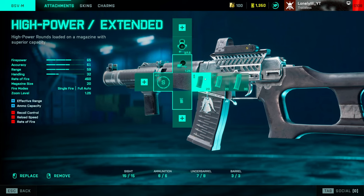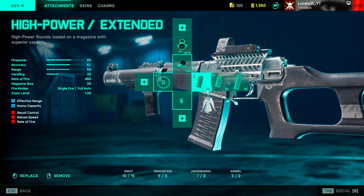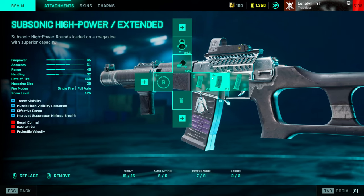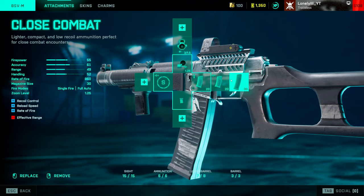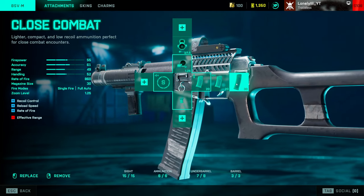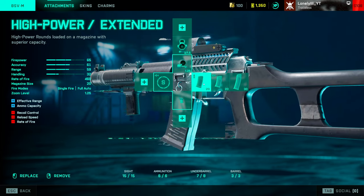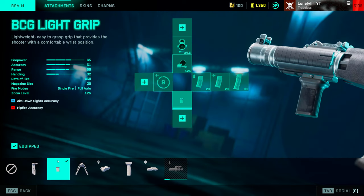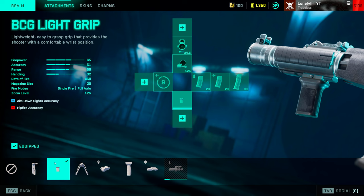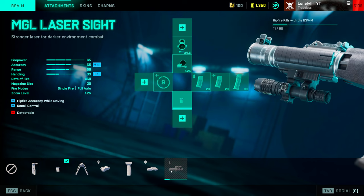Of course you can put any other long range scope in there — scopes are always personal preference. For ammo, we want the extended max and, as I said, high power normal in the first slot for the 75-meter three-shot or two-shot range. Then the same but subsonic, and lastly close quarters. For grips, I like the BCG light grip as always. If you move a lot you can also use the LVG grip. Everything else isn't really worth it — hipfire isn't great on this gun and it already has no recoil, so extra recoil control isn't needed.